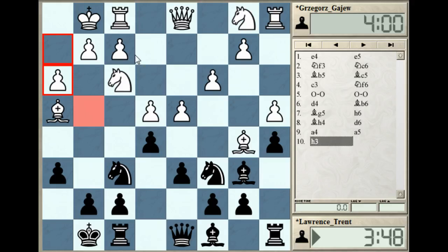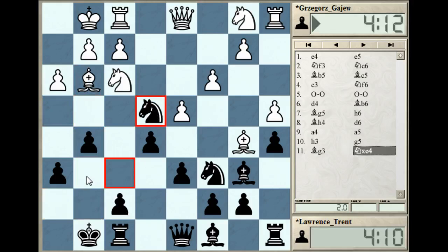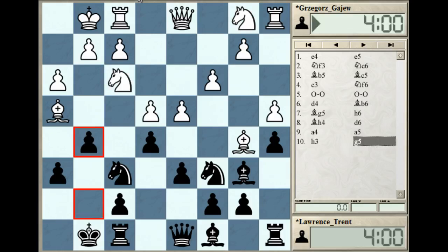g5 is a curious but interesting move. You always have to be careful when pushing your kingside pawns because your king can become very weak - there's a bit more air in front of the king. But here it's interesting. If bishop g3, then knight takes e4 is very good for black as he wins a central pawn, and perhaps f5 is coming as well.